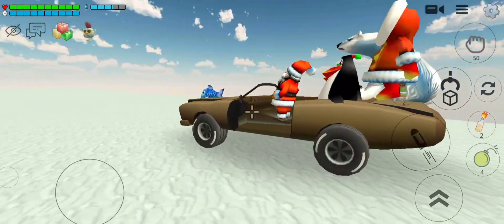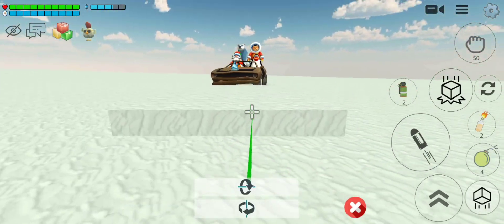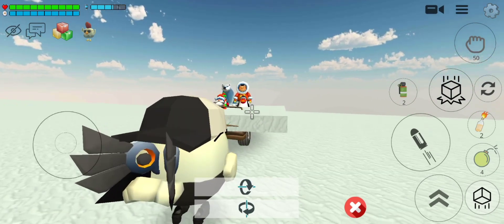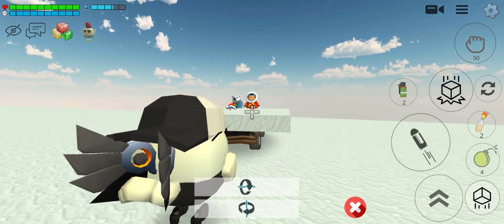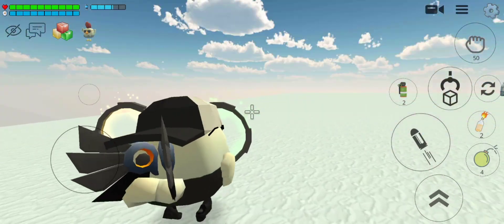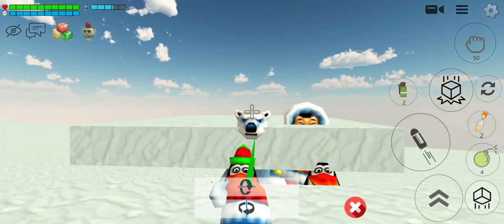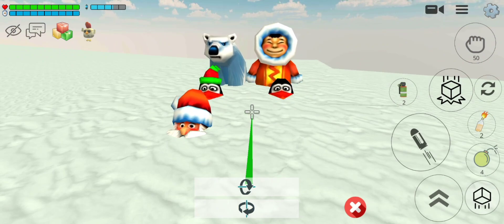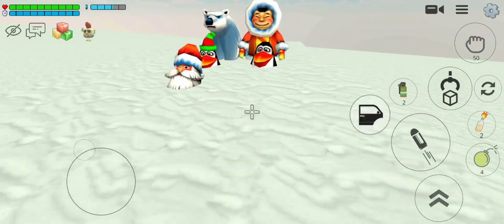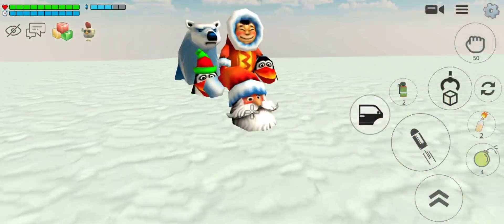Now you have to place a car, and then place some snow blocks on the top of the car. Adjust them properly and try to hide the car. Okay guys, now these are adjusted properly — see how amazing it looks!